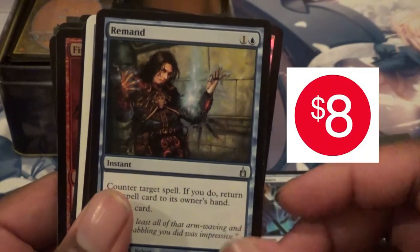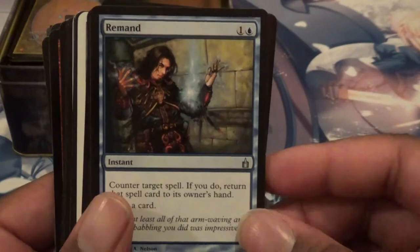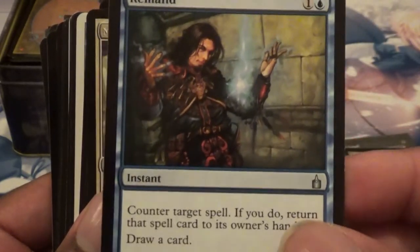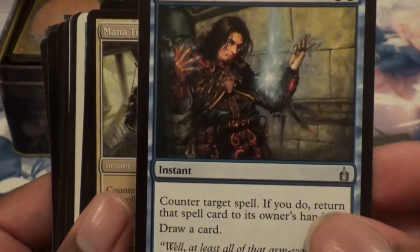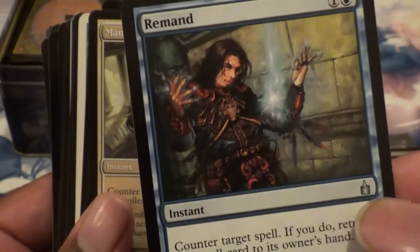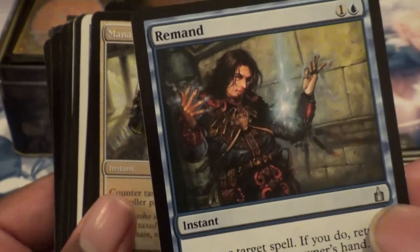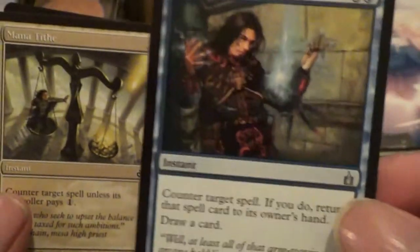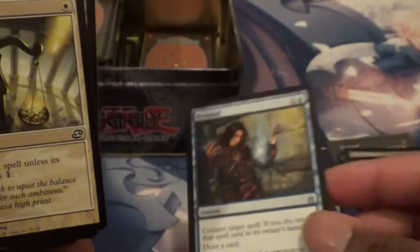Oh wow, I got a Remand! I see this a lot played in other formats. This one lets you counter a spell and bounces it back. That symbol I believe is actually the original Ravnica. It's got to be worth at least maybe two, three bucks, right guys? I got a Remand — that's cool.